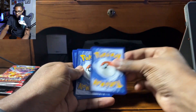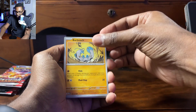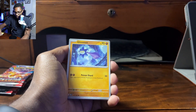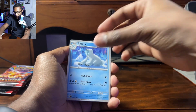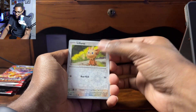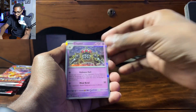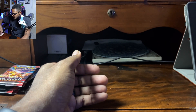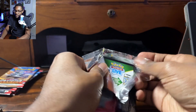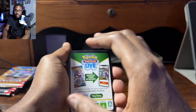Pack four: Fire energy, Barboach, Lechonk, Tadbulb, Glimmit, Bronzong, Beertick, Charmeleon — nice — Lillipup in the Reverse Holo, Belobote, and Claydol. These holos are just looking really nice. Really looking to see if we can pull that Charizard — that would make my day, my week. I'm not even trying to get the gold card, I am just happy to get any Charizard in this pack.